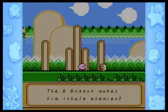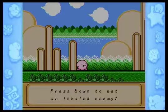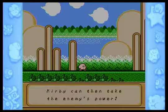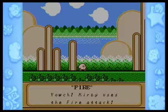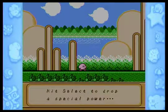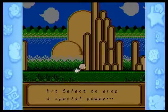It's different than any other Kirby game. If you want to eat the inhaled enemy you have to suck it and then swallow it. You have to press minus to drop the power.